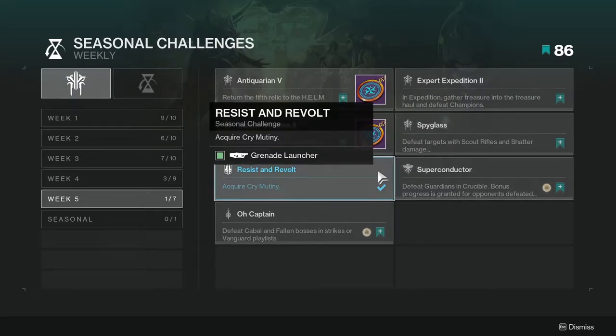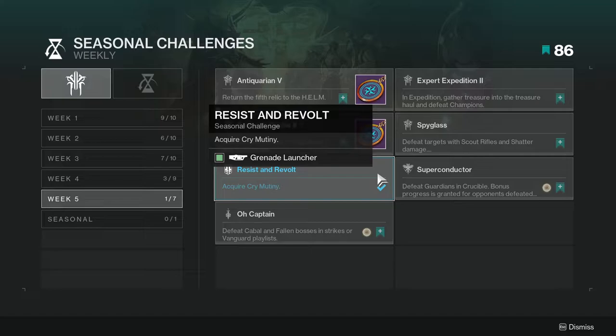Acquires Ketchcrash Mutiny — this is the new grenade launcher that came out this season. You can get this from Crucible, Gambit, or Vanguard. Pick your poison and play that until you get it. It's not hard at all.